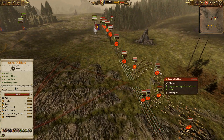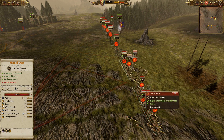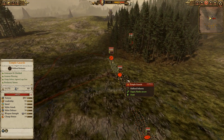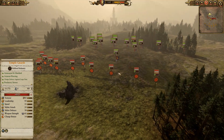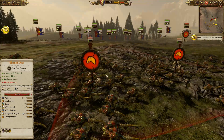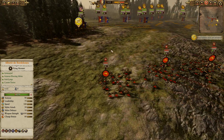For Lizardmen, we've got a Soros Oldblood with Horn of Kygor on him — he's going to be juicing up these Horned Ones. We've got some Horned Ones here, Skink Cohort with javelins, with Temple Guard in the center. More javelins out to the sides with more Temple Guard. We've got Cold One Spearriders hidden in the woods. Pretty good build from Felcon. I like the use of the Horned Ones with the Horn of Kygor, although right now it looks like the Soros Oldblood is getting himself a little bit separated.